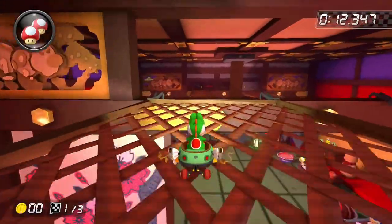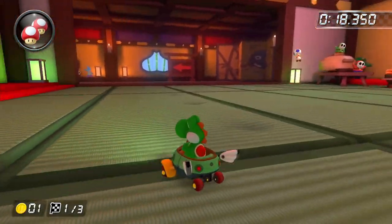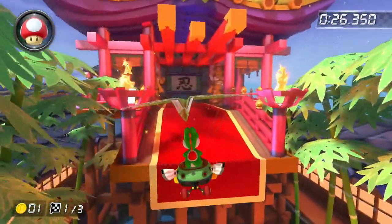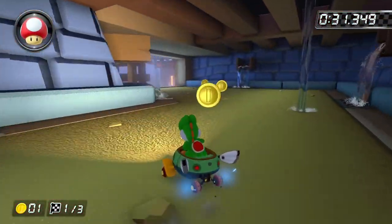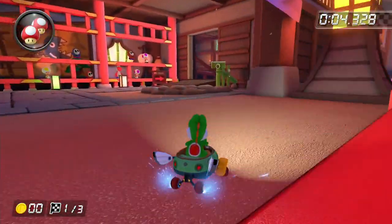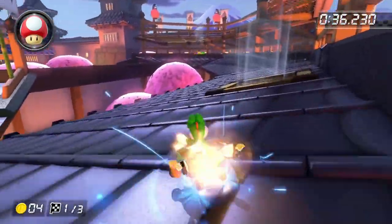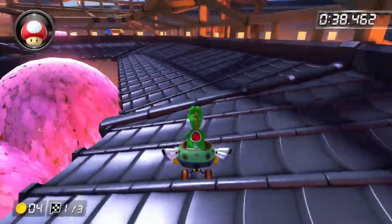And to end off Wave 1, we have Ninja Hideaway. This is a tour original track and it's actually a really high quality track, especially for Wave 1. This idea of a Mario Kart track racing in a Ninja Hideaway is actually a really good idea — it hasn't been used in a Mario Kart track ever before. It's really fun to race on because around every turn there's a new section. You start outside and then you go in the building, and then there's a glider section. It's just full of stuff. Also a cool piranha plant shortcut which you can break with a green shell or a bob-omb. So I'm going to give this track an A tier.